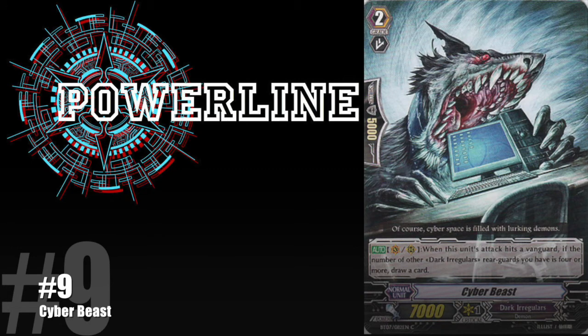My number 9 spot is Cyber Beast from Darker Regulars. This card caught me off guard because I thought it was going to be like a mechanical beast, like the ones from Link Joker. But what I expected and what it actually is are two different things. To see a wolf-type animal just chomping down on a dull computer — I think it's hilarious, absolutely hilarious. It is completely random: it's called Cyber Beast, and they gave it this little wolf-dog thing just biting down on a computer.